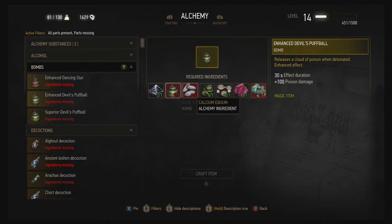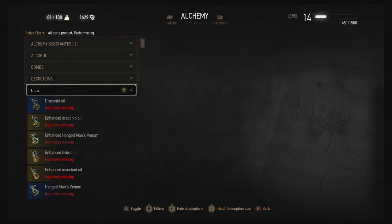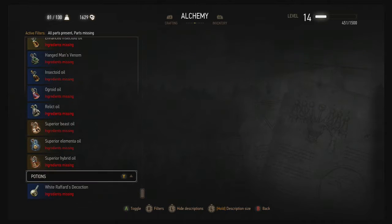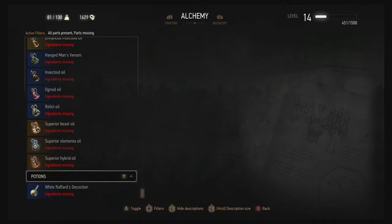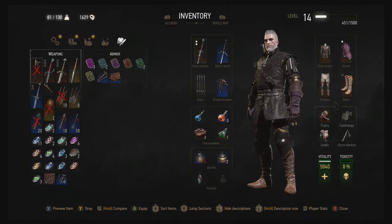I don't have regular devil's puffball, there's that green mold stuff. I don't think I have vampire oil either - I bet that one's kind of difficult to get a hold of. Let's see what kind of potions do I have.